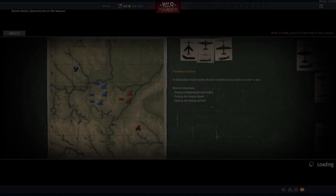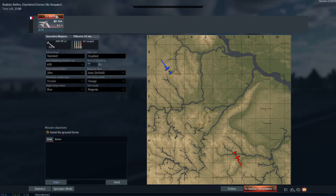G'day ladies and gents, welcome back to War Thunder. Today we're going to be looking at the F-86K. This particular plane exists in three tech trees in War Thunder at the moment: the German, the French, and the Italian tech tree, but today we're going to have a look at the one in the French tree.